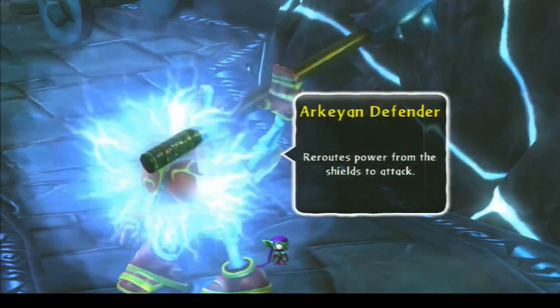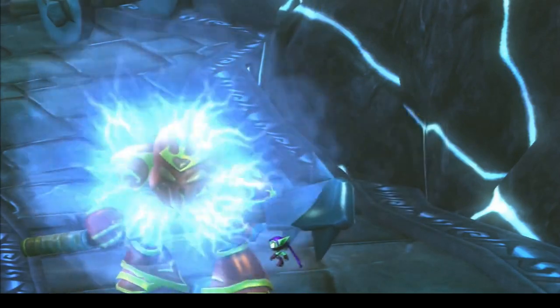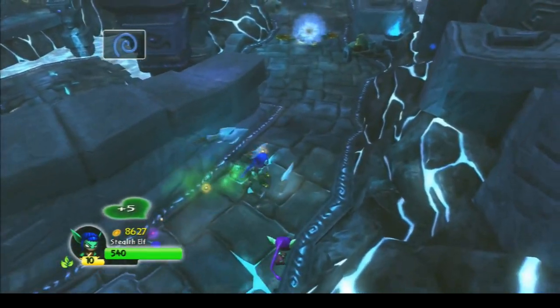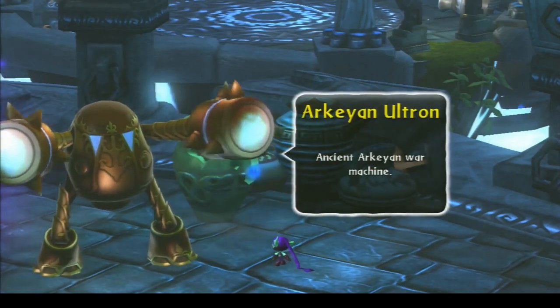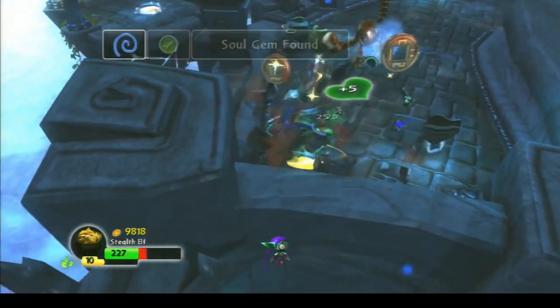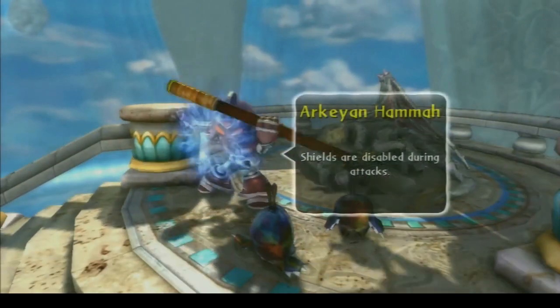In the same level, we meet the Archean Defender, which uses its shield to power its attacks, so the more you try and attack it when it shields up, the more damage it'll do if it hits you. We also see the Archean Ultron, which seems to be an elite Archean enemy that shoots in the air whilst it shields up, and then when it shields down, it uses very powerful lasers to attack you.